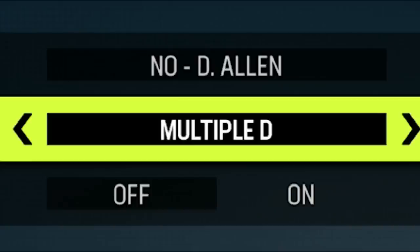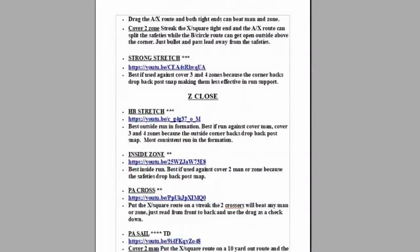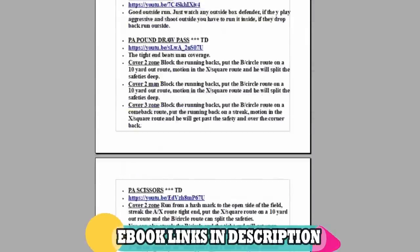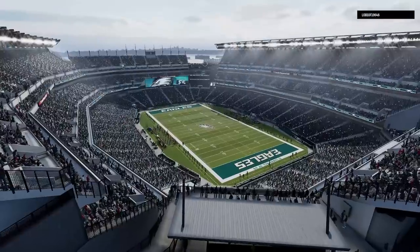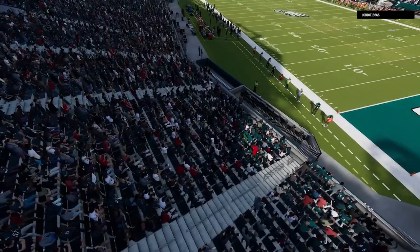In today's video, I'm once again going to be using my multi-D defensive ebook, because this is probably the meta playbook to use in Madden 23, and the defense I'm going to show you today might be the most popular defense in the game right now. If you guys are enjoying the content and want to see more, please subscribe, hit the like button, and let me know in the comment section. If you need more help with offense or defense, you can check out my ebooks — just click the links in the description or the top pinned comment to have them sent to the email of your choice for instant download. My game today is another possible Super Bowl preview between the Eagles and one of the best offenses in the game, the Kansas City Chiefs — a perfect test for the defense I'm going to show you today.